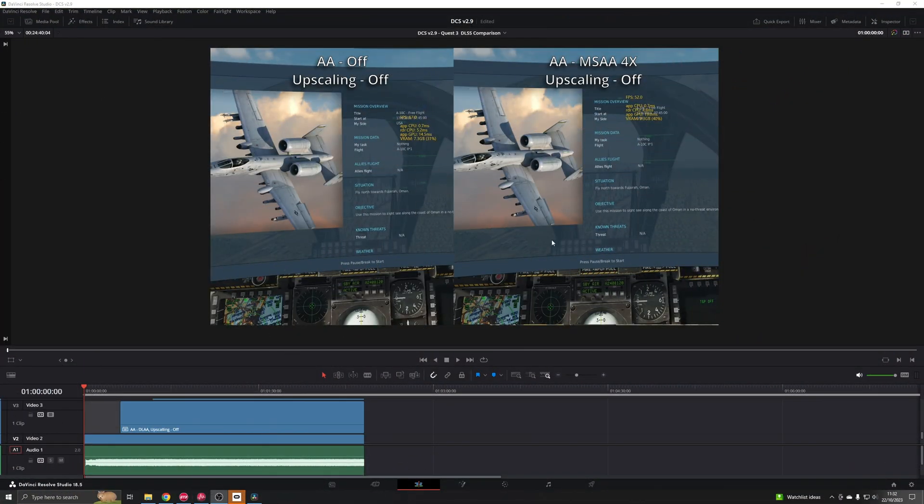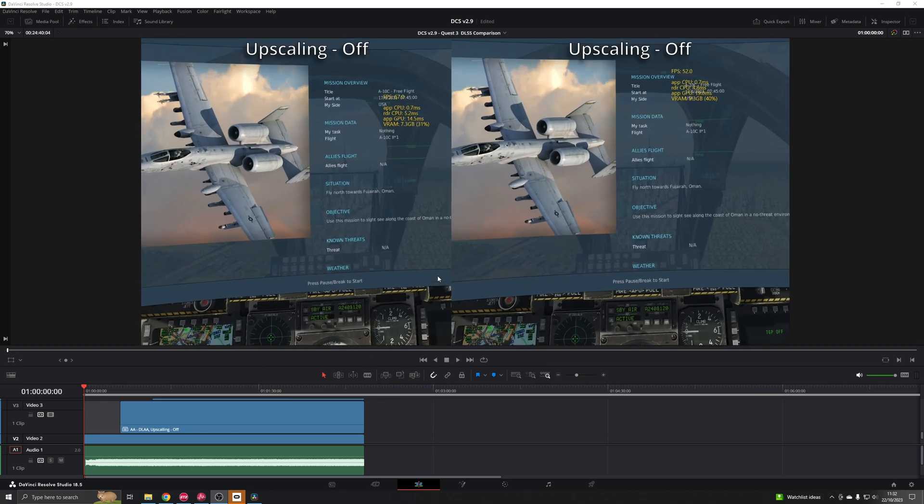First up on the comparison, we're going to compare anti-aliasing off with upscaling off — so no upscaling at all and no anti-aliasing — versus the new MSAA 4X on the right, also with upscaling off. We'll be able to see what the image difference is with MSAA 4X on versus nothing at all, to get an idea of the performance hit and quality difference.